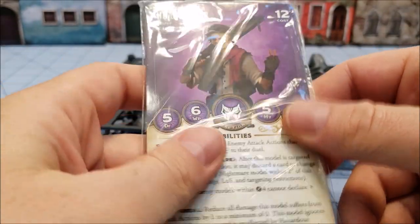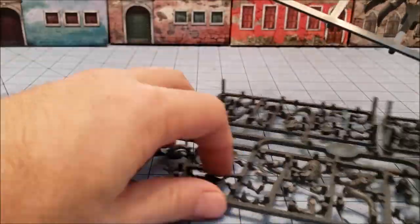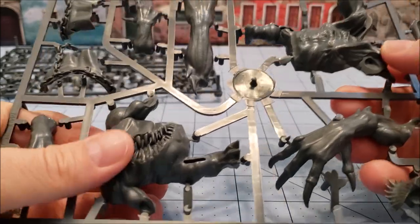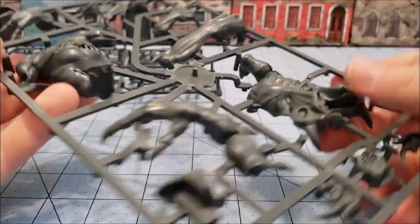So we have the new cards, but we want to see the good stuff. Here is Lord Chompy Bits — he gets an entire sprue all to himself. Doesn't look as big as a Groot Slang but he definitely looks a little bit wider. Look at the size of these hands.